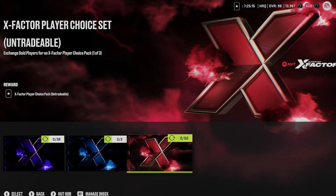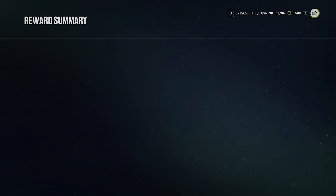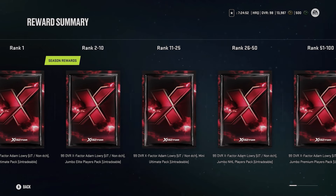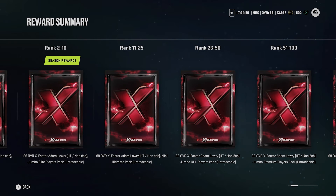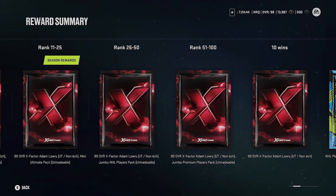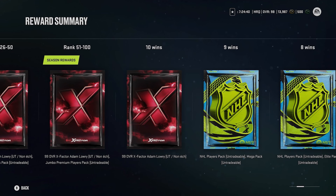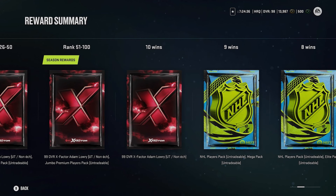Here are the comp season rewards — it's actually six or seven days long. Rank 1 gets the 99 Lowry plus an ultimate pack. Ranks 2 to 10 get Lowry plus Jumbo Elite players pack. Ranks 11 to 25 get Lowry plus a mini ultimate pack. Ranks 26 to 50 get Lowry plus a Jumbo NHL players pack. Ranks 51 to 100 get Lowry plus a Jumbo premium pack. And 10 wins gets you Lowry — that's all you need, just go 10 and 10 or 10 and 3.